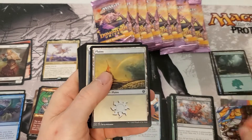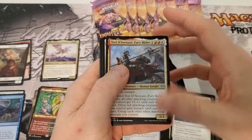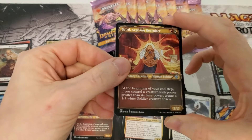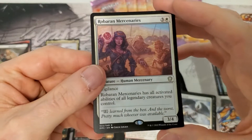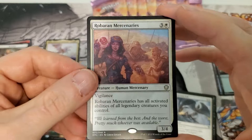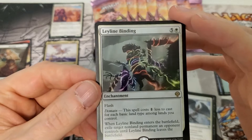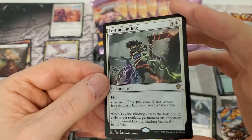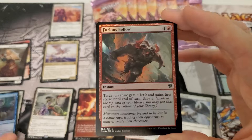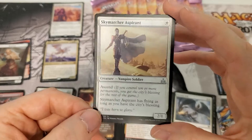Some commons, looks like a couple uncommons — deja vu. Oh hey, look at that — it is a commander card, Roberian Mercenaries. And Ley Line Binding — this thing's actually kind of pricey, I think, for some reason, but it's a nice hit. Regular foil — wah wah — Sky Marcher Aspirant from the list.